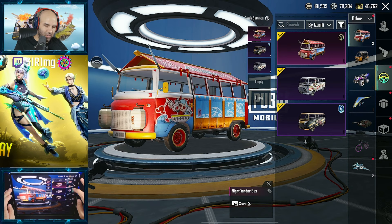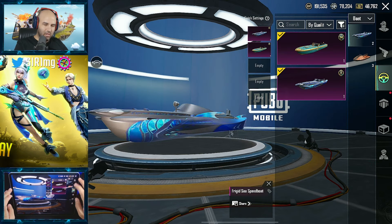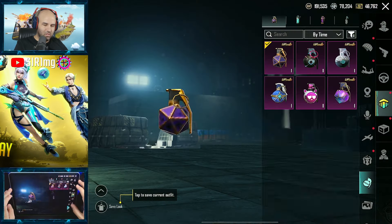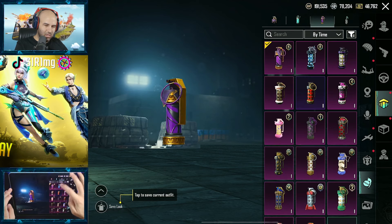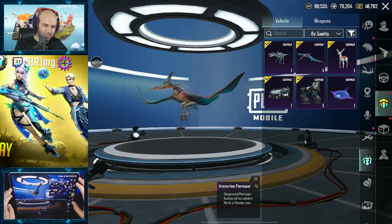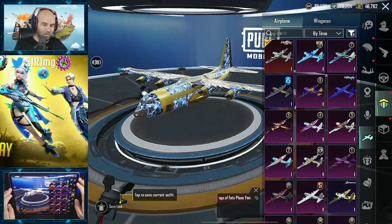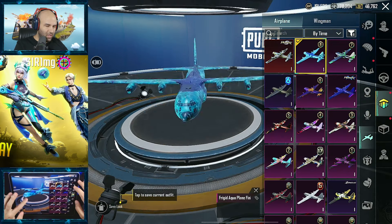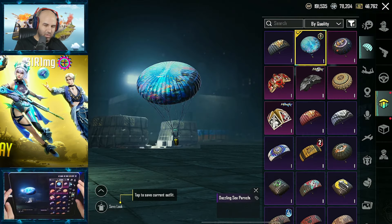We have a new boat skin — cool. And a new non-temporary fire jet, fly jet, whatever it's called. What else? A skin for the fish stingray, and a new airplane — oh, the new airplane looks cool actually. Not going to use any of that. And a new parachute.